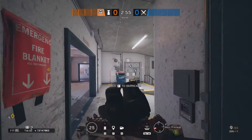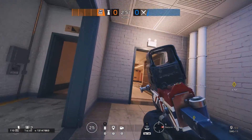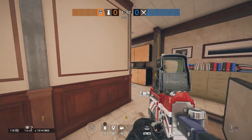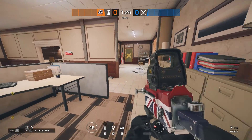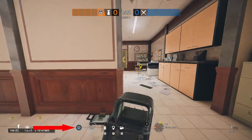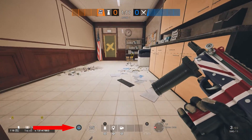There are two possible routes for drones to enter your objective now, which is through this vent and the Garage. For the last jammer, I'd strongly recommend putting it in the open for your roamers, as that's usually the path where attackers in ranked start to push. Equip it with the shield and put it here for maximum effectiveness.